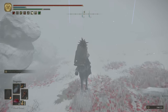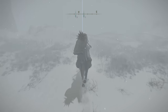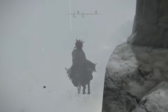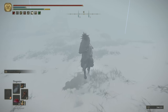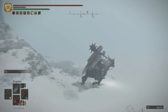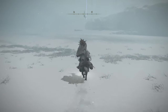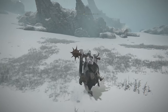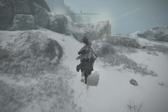Very reminiscent of the terrible Dark Souls 2 DLC where we just wandered around in a snowstorm over and over again. That was one of the ledges — I think we've passed the second one. Yes, we have. Alright, we are out of the snowstorm. Let's see — there is a grace right there. We're going to snag that, the inner snowfield grace.